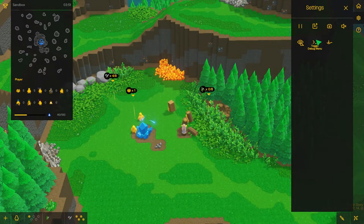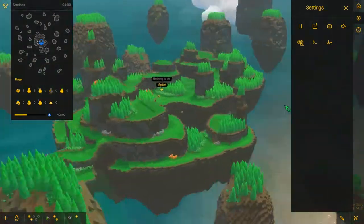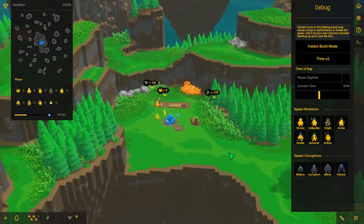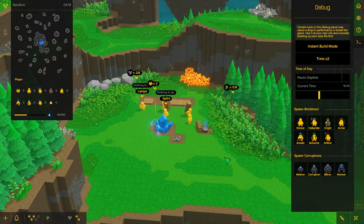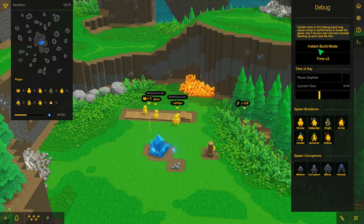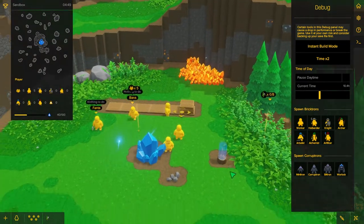We have this debug menu. First thing I always do is use the editor's camera because I can't zoom out farther than the default and that really bugs me. So when you press the editor's camera you get a lot more control — I like that bit more control. Then you have the debug menu — just a note, I think using this menu will prohibit you from achievements, I'm not exactly sure. I don't really care about achievements though. But you can speed up time which is helpful. You have insta-build mode which we are gonna use right after this. And then you can spawn in some Bricktons and you can spawn in some Corrupttons — those are the enemies.